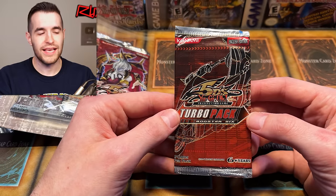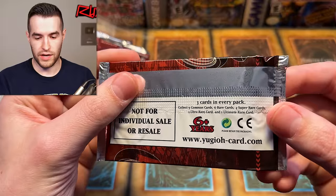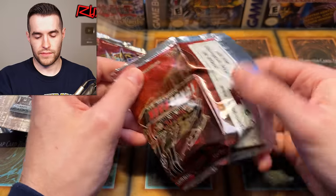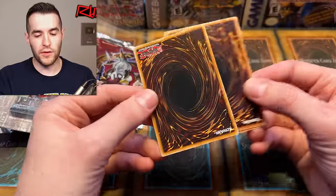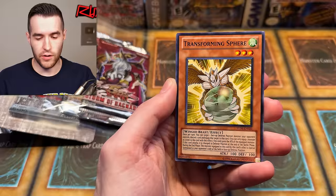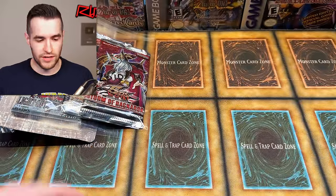Now for Turbo Pack 6 — if there's a Dark Armed Dragon or any foil, we're going to be pumped. There's only three cards in these packs. Going carefully from the back: Fusion Gate, Transforming Sphere, and then — Zombie Master! Not a Dark Armed Dragon, but a Zombie Master from Turbo Pack — not bad at all. We tried.